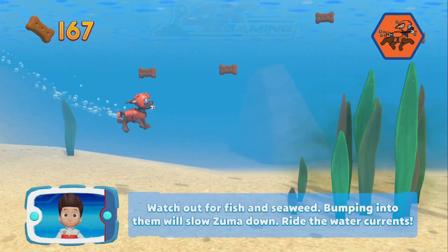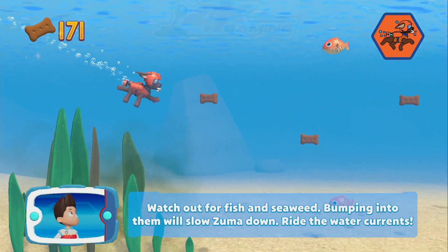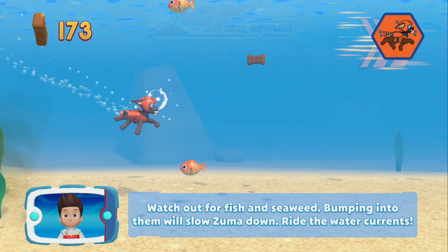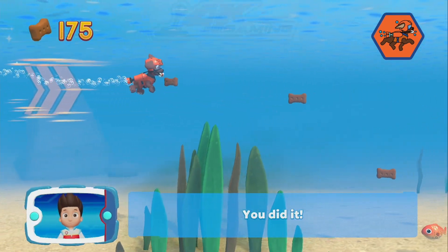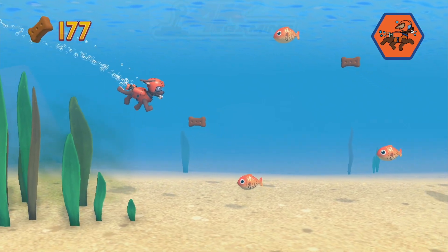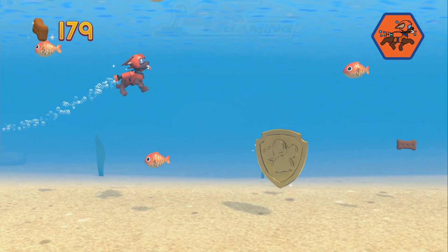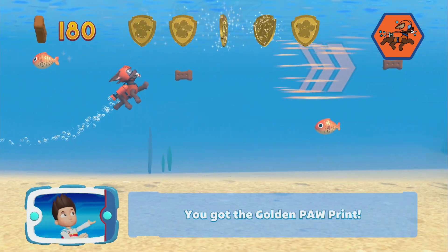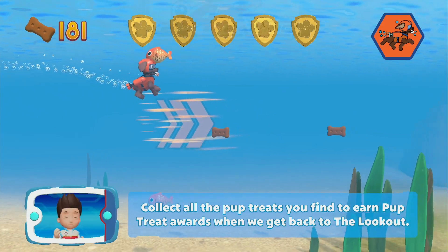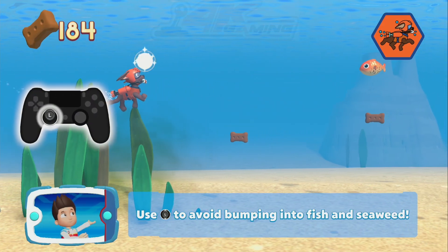Watch out for fish and seaweed. Bumping into them will slow Zuma down. Ride the water currents. You did it! You got the golden paw print. Collect all the pup treats you find to earn pup treat awards. Use the left stick to avoid bumping into fish and seaweed.